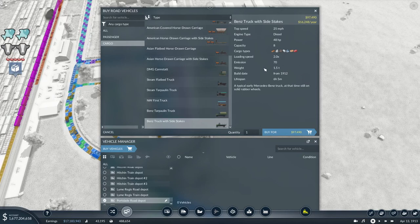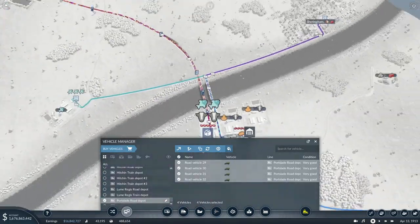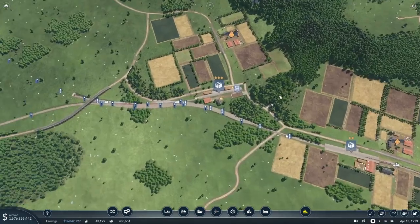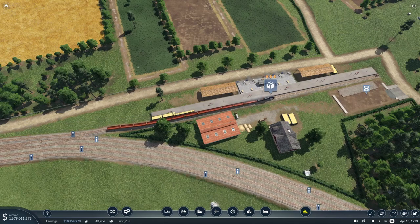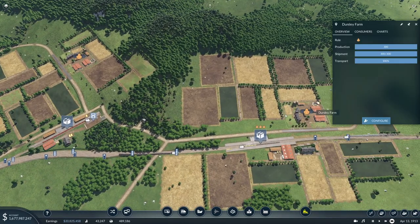Now we just need some trucks on there. Do I have a depot over here? No — where did you come from? Down here, perfect. We don't actually have a tipper truck so we're just going to have to go with the standard box one — a bit of a shame. I'll go with four for the time being and up it if we need to. I don't need to put their maintenance up — just come up here, set them onto it. That farm should help boost this line because it is struggling — this train's coming in and there is nothing there for it.